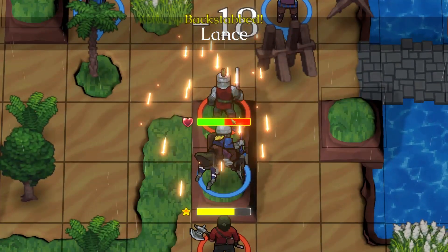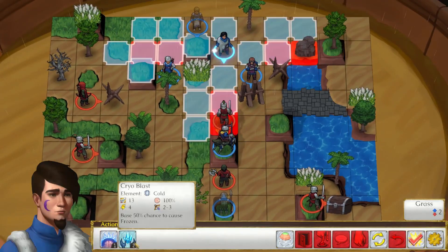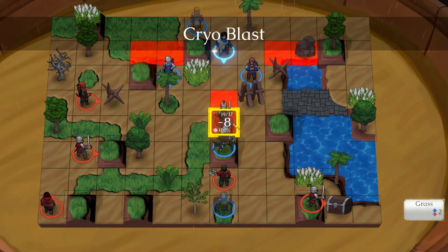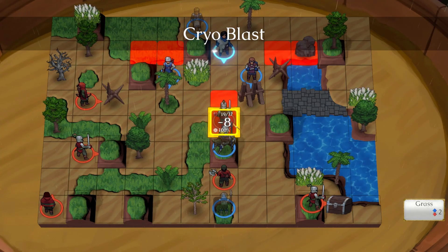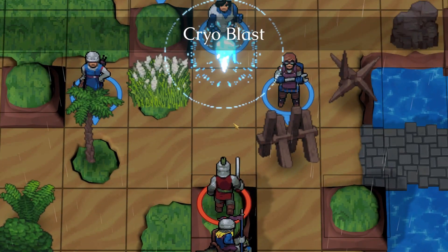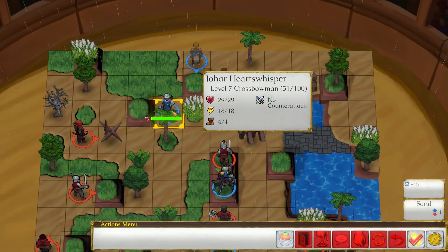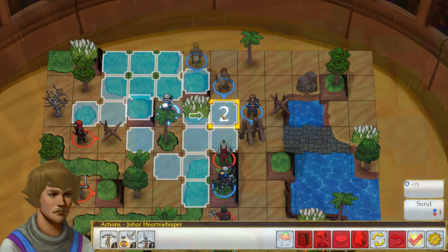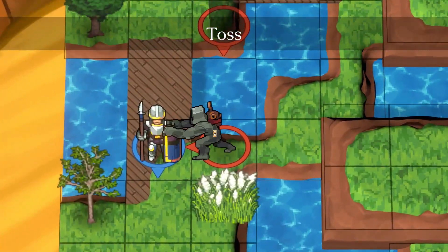Each class has its own strengths and weaknesses, and the terrain of the battlefield plays a larger role here than it does in many similar games. Most obstacles can be attacked and destroyed, and some abilities are better suited for destroying terrain than defeating enemies. It's also important to note that some abilities can push and pull foes or even throw them into one another. The height of the terrain can make a big difference — push an enemy off a cliff and they'll take extra damage. If a character falls into water, they have a chance to start drowning.